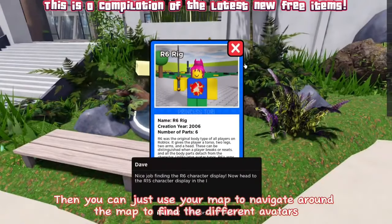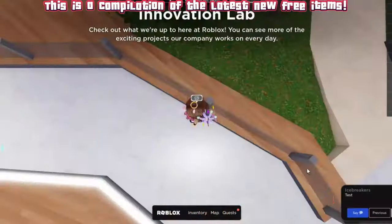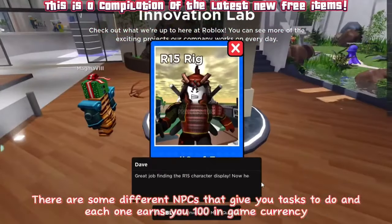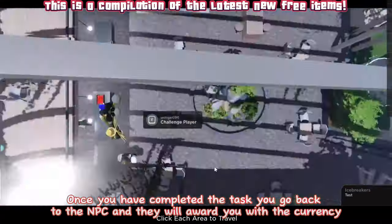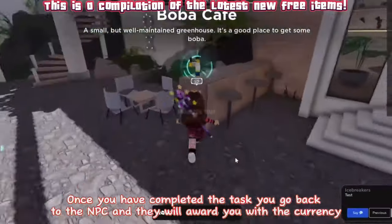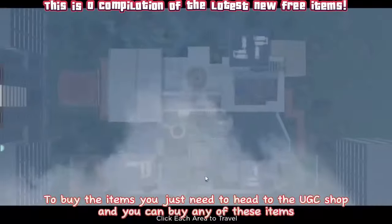You can just use your map to navigate around and find the different avatars. There are some different NPCs that give you tasks to do, and each one earns you 100 in-game currency. Once you have completed the task you go back to the NPC and they will award you with the currency.